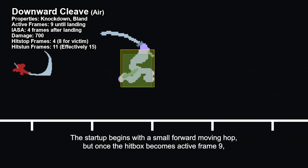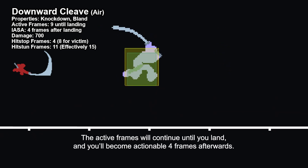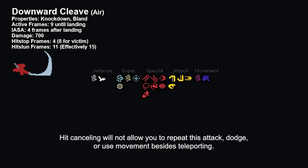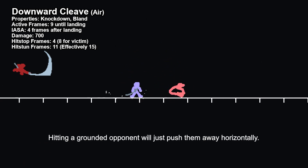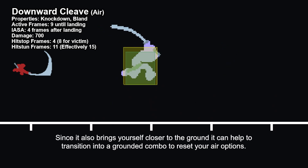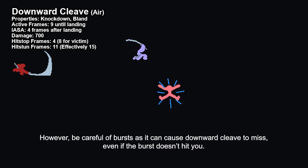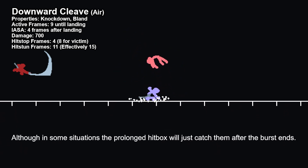Downward Cleave, air version. The startup begins with a small forward moving hop, but once the hitbox becomes active frame 9, you will begin to fast fall while maintaining the hitbox. The active frames will continue until you land, and you'll be actionable 4 frames afterwards. Hitting this attack will deal 700 damage, cause you 4 frames of hitstop but 8 for the opponent, and applies 11 frames of hitstun. The effective hitstun will be 15 on the ground and 16 in the air. Hit canceling will not allow you to repeat this attack, dodge, or use movement besides teleporting. The knockback sends aerial opponents downwards and slightly away from you, and will cause a knockdown if they reach the ground during hitstun. Hitting a grounded opponent will just push them away horizontally. Downward Cleave is usually just a tool for aerial combos — for either bringing your opponent to the ground or hitting someone below you. Since it also brings yourself closer to the ground, it can help transition into a grounded combo to reset your air options. This attack can also bland, and the long duration of active frames can be utilized for catching opponents both in and out of combos. However, be careful of burst, as it can cause downward cleave to miss even if the burst doesn't hit you — you may fall right past them and drop the combo. Although in some situations the prolonged hitbox will just catch them after the burst ends.